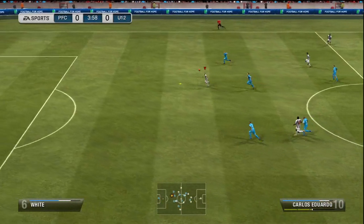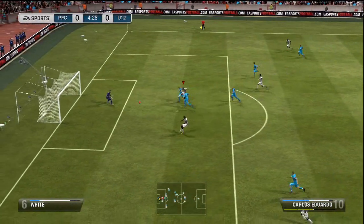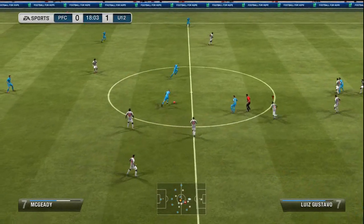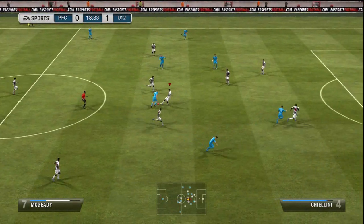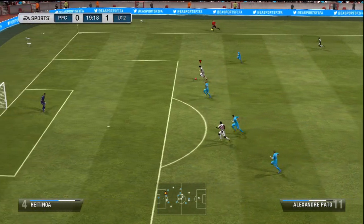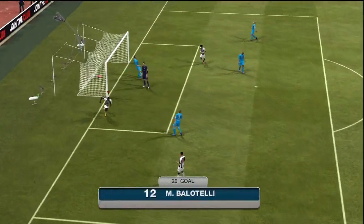With any 352 team you really want to play quite central football — that's the way I like to play anyway. Good 1-2 passes between the attacking midfielders, the left midfielders, the right midfielders, and then obviously playing it through to your strikers. For me, that's the best way to yield results with this team. As you can see, Balotelli is always in the right place at the right time.